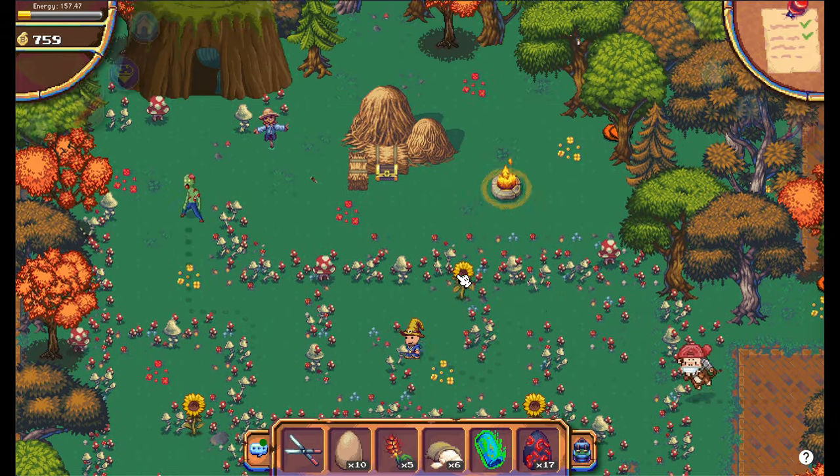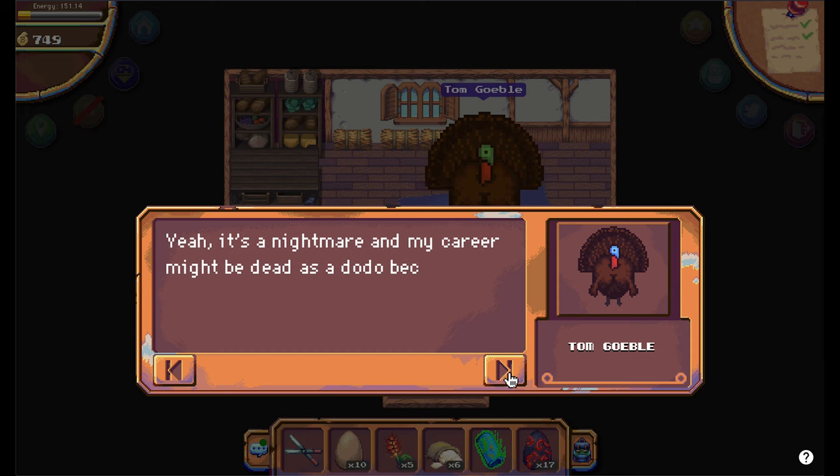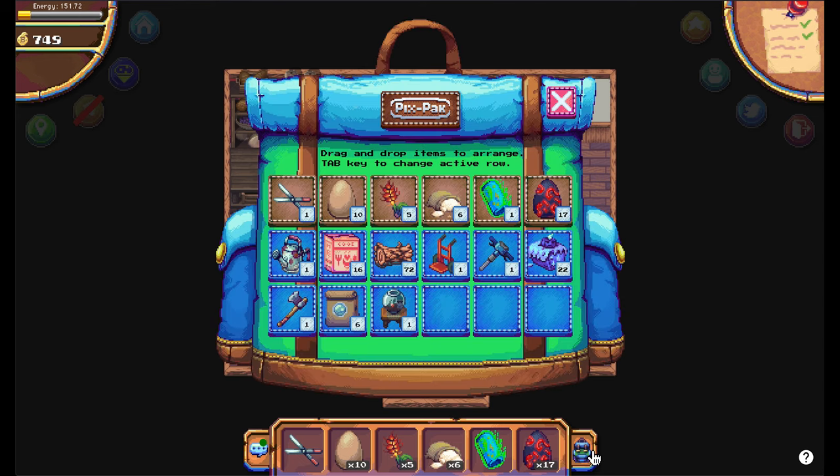Let's get inside. Right now you have found this huge turkey called Tom Göbel. Let's talk to him. Tom gives you a fish tank.